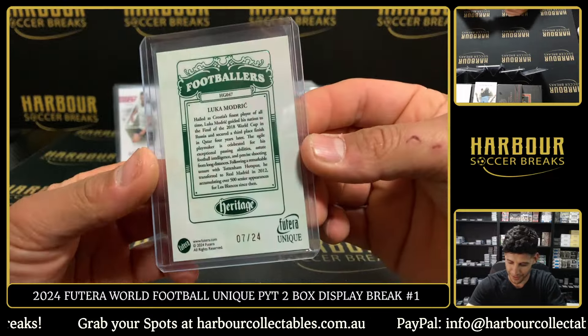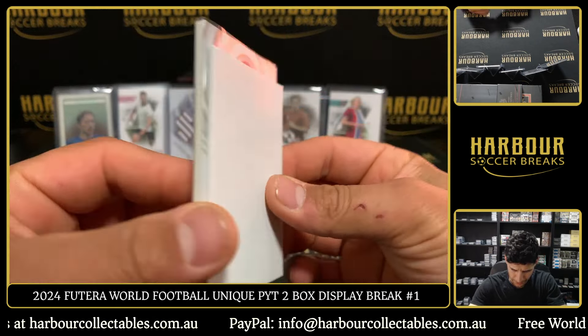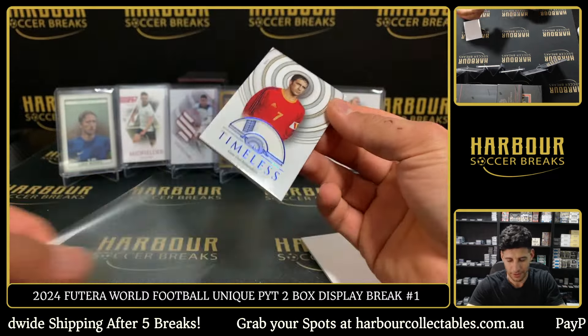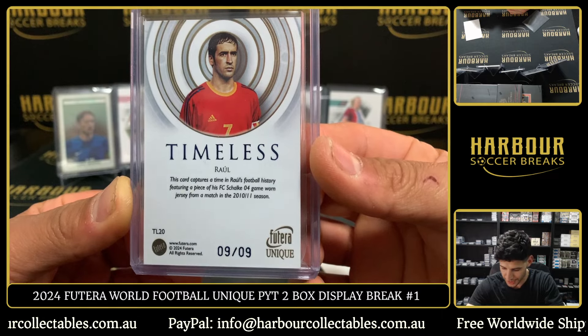And then Darwin. Alright, thick memorabilia card here — good luck. Who's it going to be? Very thick card. It is Raul! Game use memorabilia on the Timeless. That is super thick — 9 of 9. Spain — Kaijo, there you go, nice hit! Scat captured time in Raul's football history featuring a piece of his Schalke game-worn jersey from a match in the 2010-11 season.